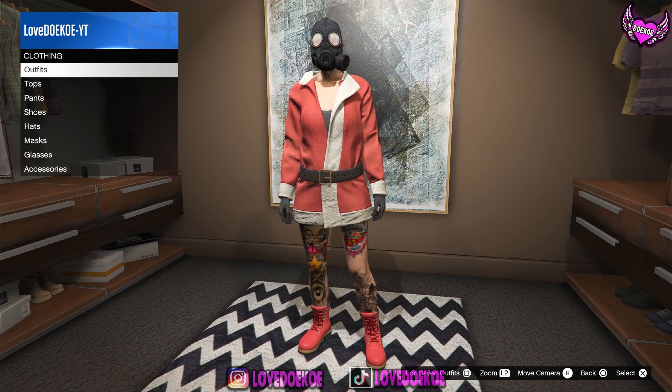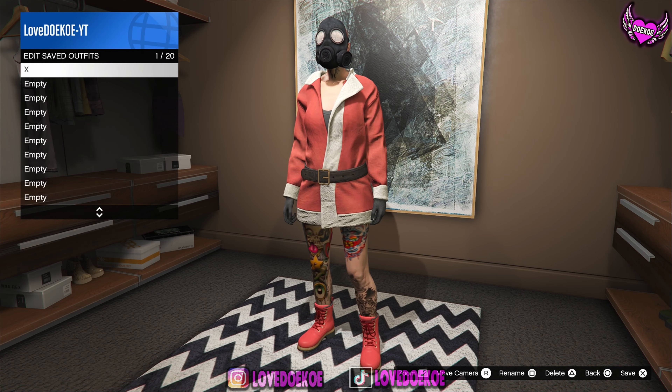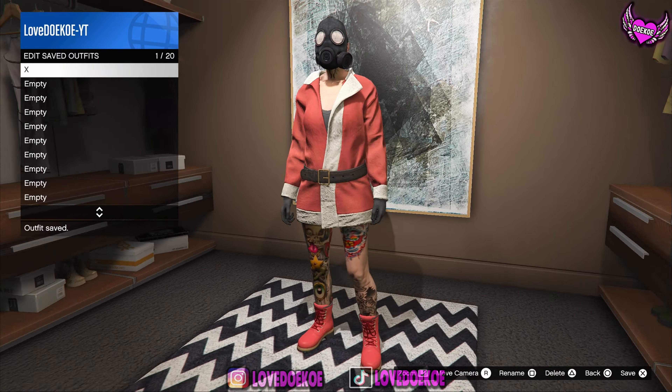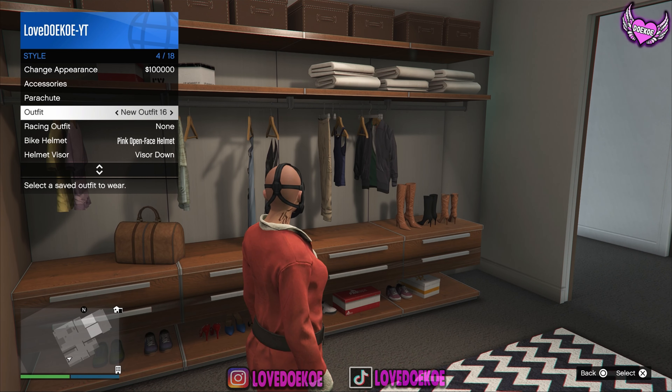Now what we're going to do is make sure that the black t-shirt under it disappears — it's going to be kind of like a no-bra outfit. What you can do now is save the outfit in the same outfit slot, then open up your interaction menu and switch between outfits for 20 seconds.